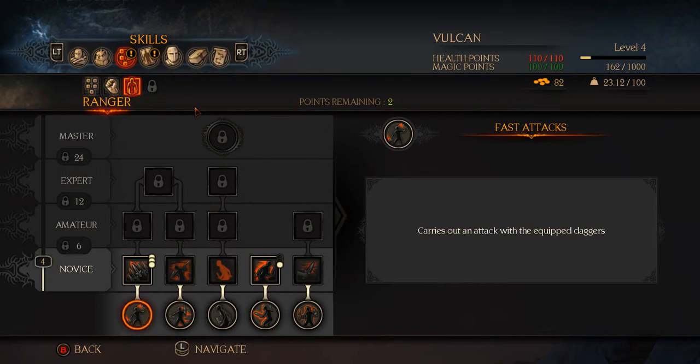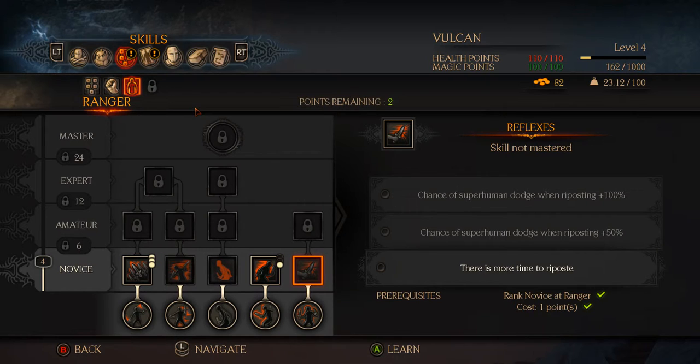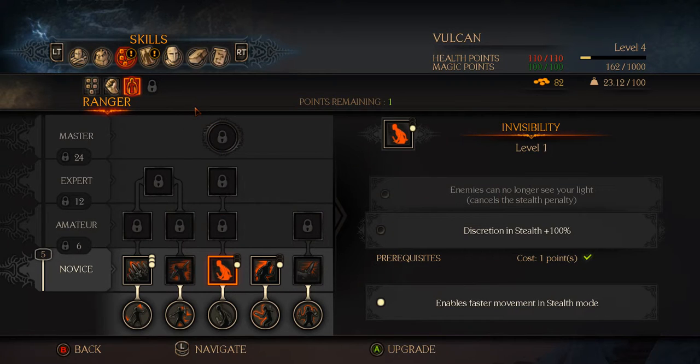I want to go into the ranger skill tree. We have already started going into parry and blocking, with enabled sprinting in combat. Now we can go for moving more quickly while parrying, and then damage taken while moving or dodging minus 10%. I don't parry that much for now, so I don't think I'm going to go with that. I do like 'enables faster movement in stealth mode,' and the assassinations are quite interesting — they allow for a more tactical approach to the fight. Let's go for that.